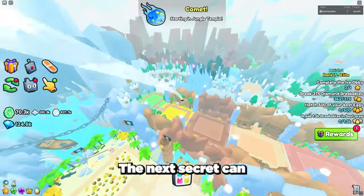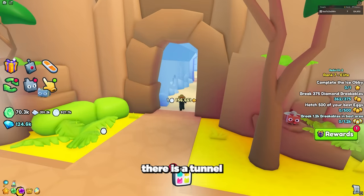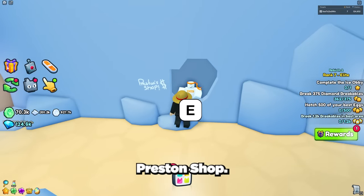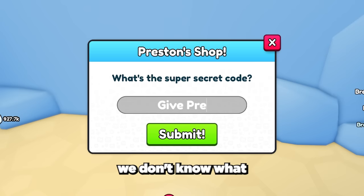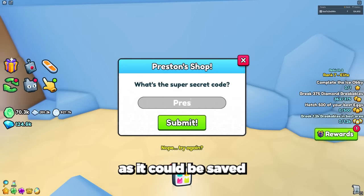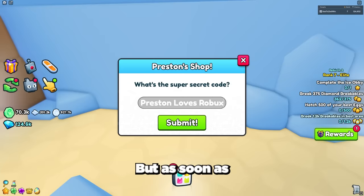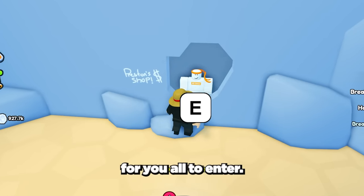The next secret can be found at area 35, which is the safari area. In this area there is a tunnel at the side of the map where you can find Preston's shop. When you interact with the shop a pop-up comes up where you can enter a super secret code. Currently we don't know what the super secret code is, or if there's even one that has been released yet, as it could be saved for future updates. But as soon as the code is revealed I will leave it in the description and in the comments for you all to enter.